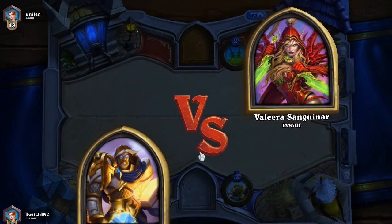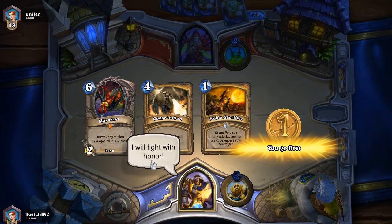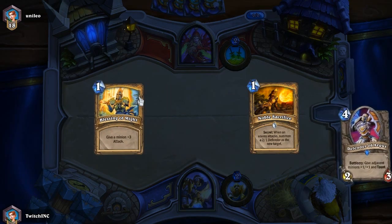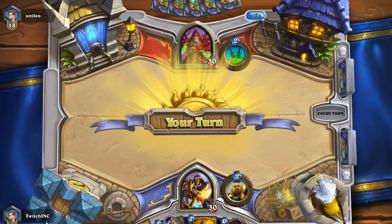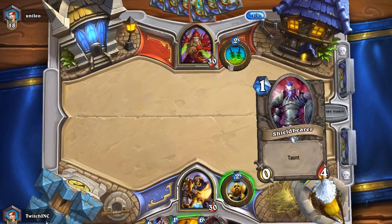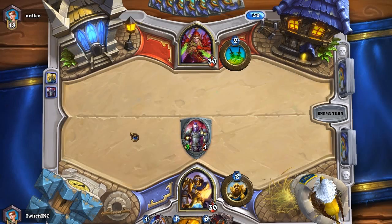We're against a Rogue and I have a feeling this is going to be Miracle Rogue. Off the bat not a great hand — I'll get rid of those two and keep Noble Sacrifice because it's a good secret. I don't really have a name for this Paladin deck. If anything you could think of it as a bastardized version of the Shockadin deck — doing a lot of burst damage but verging more on control and buffing up my minions.